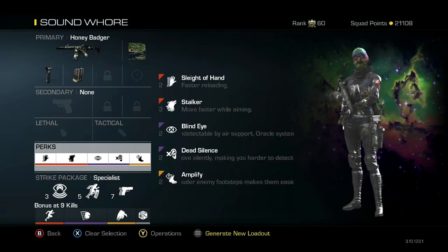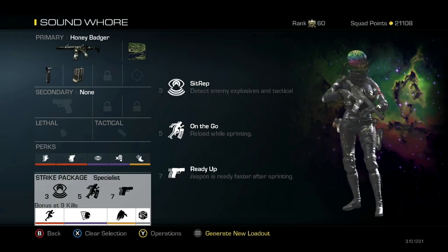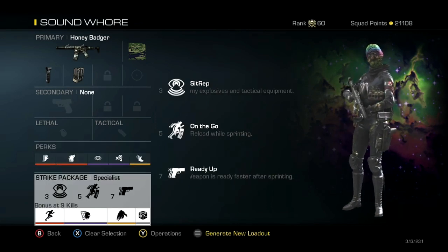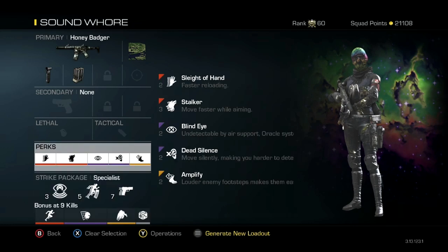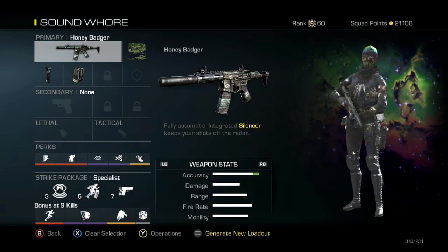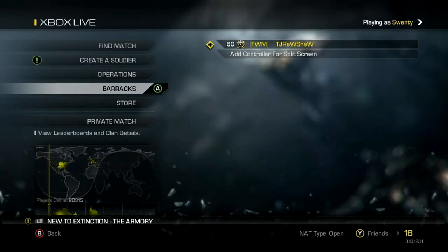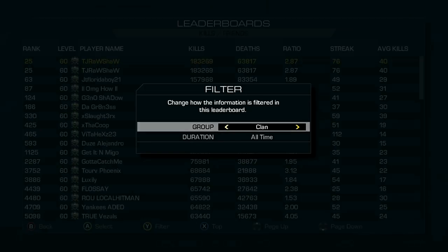This is my Sound Horn class — I never use this class unless I'm playing solo. Got Sleight of Hand, Stalker, Blind Eye, Dead Silence, Amplify, then Sit Rep, On the Go, Ready Up, backed up with Marathon, Off the Grid, Scavenger, and Gambler. This is a nice little class if you like Sound Horn, but I really don't pull it out too much.